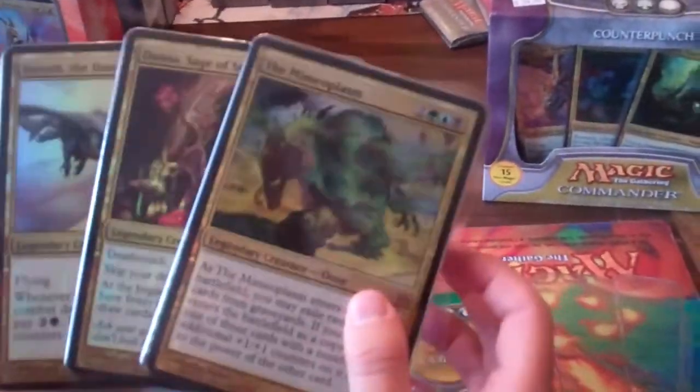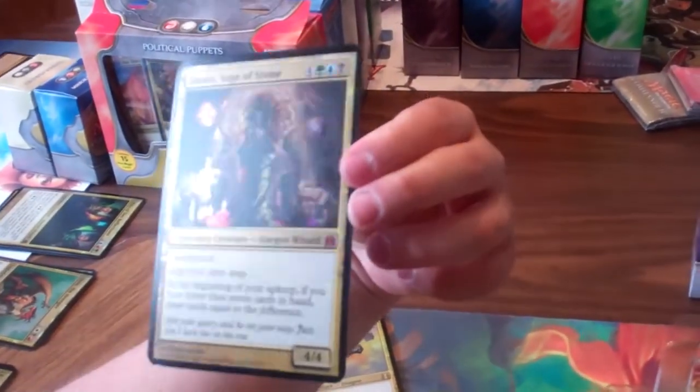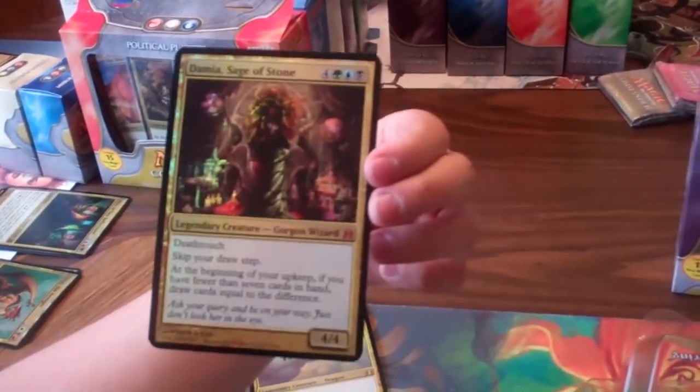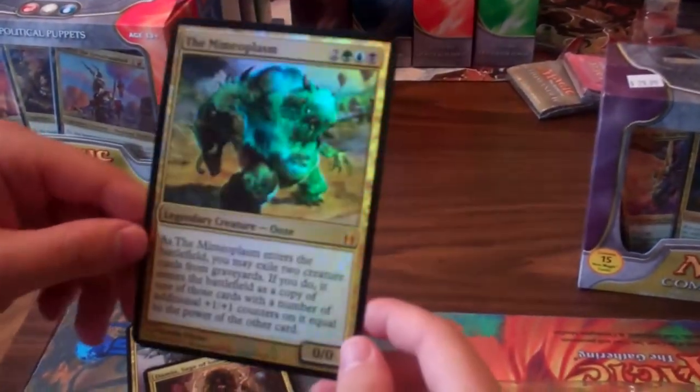We've got the large foil oversized generals here. The first one we have is Vorosh the Hunter. Then we have Damia, Sage of Stone — looks pretty nice in foil. And then the Mimoplasm. A lot of people like the dinosaur arm, and I do too, and it looks really nice in foil.